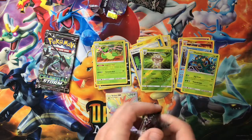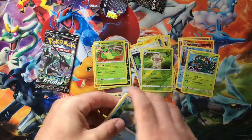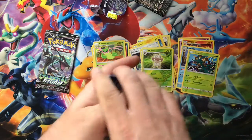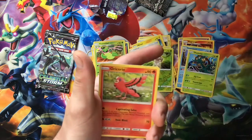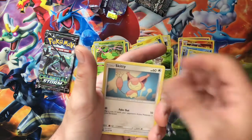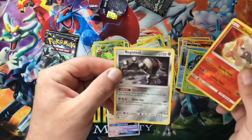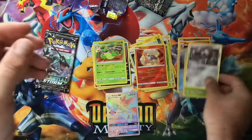Rayquaza is our last pack artwork — I want to pull that hyper rare very badly. But I won't complain since we did get the Scizor, and I highly doubt we'll get another hyper rare since they usually come one per box. We got a Lure Ball, Corphish, Swalot, Lotad, Seedot, Skitty, Alolan Rattata, Torchic, a Torkoal — just an uncommon — and our rare is a Registeel regular rare card. Very cool artwork.